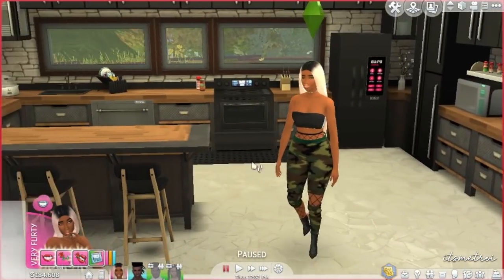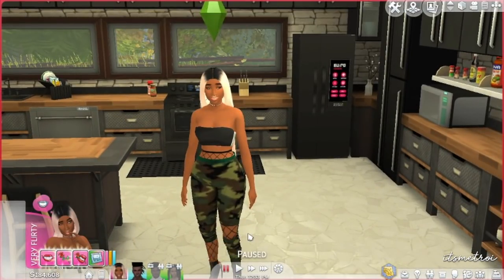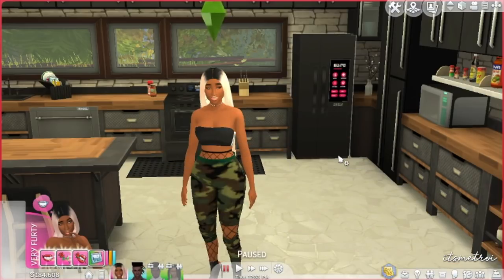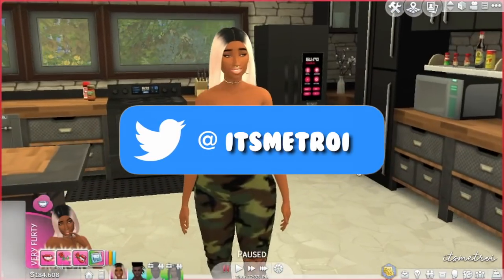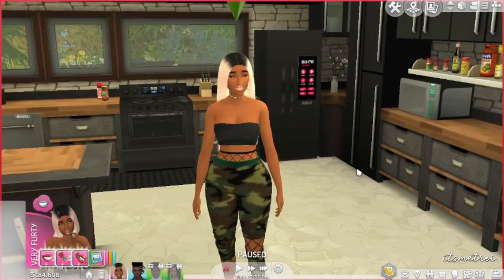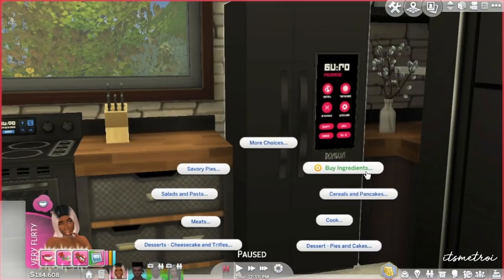Alright guys, we're back here with Grace in her kitchen and I'm going to have her make a smoothie and some wine. I did not download the entire custom food library because I don't plan to keep the custom foods in my game — it's a lot to download, and if there's a major game update they would break and you'd have to re-download everything. However, it's cool to have some of them, and this mod does work with the cooking overhaul mod, which I'll link in the description below.